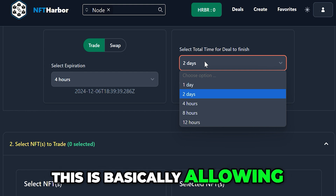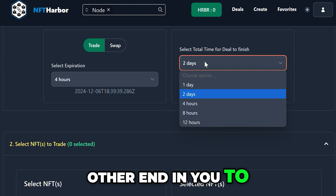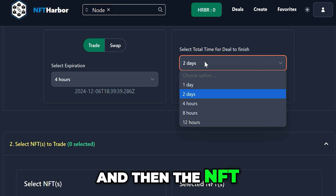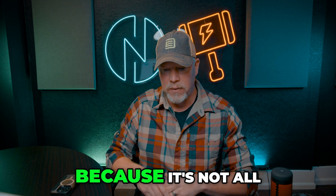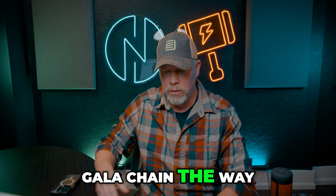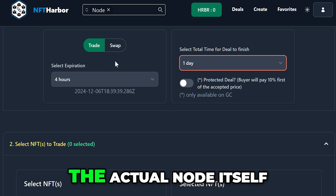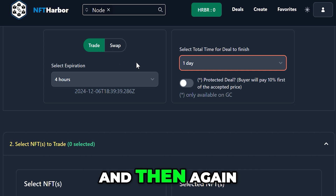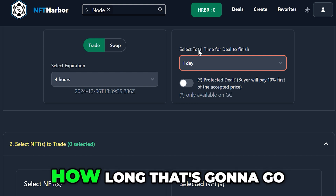Then you can select the total time for the deal to finish. This is basically allowing the person on the other end and you to transfer both the token and the NFT, because the way NFT Harbor works it is essentially acting like an escrow account, since it's not all on-chain with the Gala chain the way it works right now. Once you select the expiration time, that is how long the actual node itself will stay live in the Marketplace.